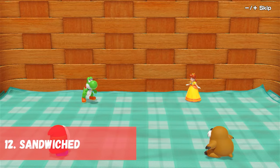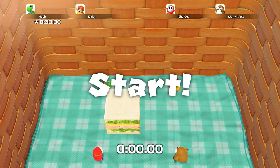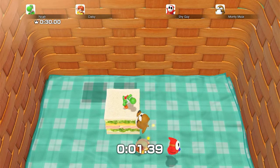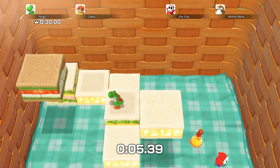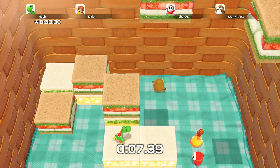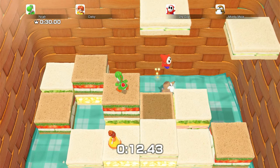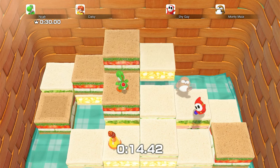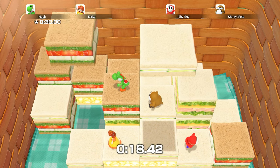In 12th place we have Sandwiched from Mario Party Jamboree. Different sizes of sandwich squares fall into a picnic basket. Players must essentially jump onto the sandwiches and not get squished. Last player standing wins. This minigame is very chaotic but has some strategy to it. I love the design of the minigame and it feels pretty unique to the other survival minigames in the series. This is my favorite minigame that was made by IndieCube.